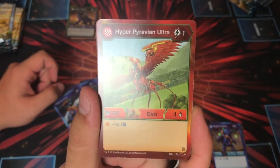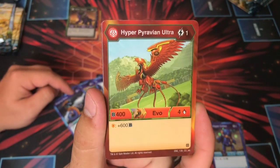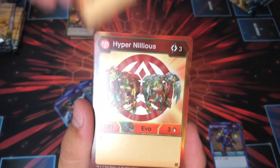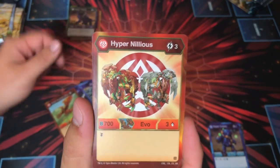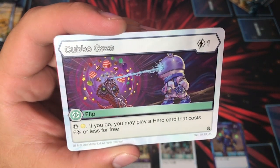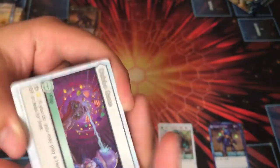Pyrus Hyper Pyravian Ultra: for one, that's 404B, but if you're on Red Shield you get plus 600, so that's 1304 if you land on a Red Shield. Hyper Nilius: 703, Double Strike, not too crazy. Cubo's Gaze — we've seen this before, but pretty cool. This was one of my cards I got — it was kind of nice to see.